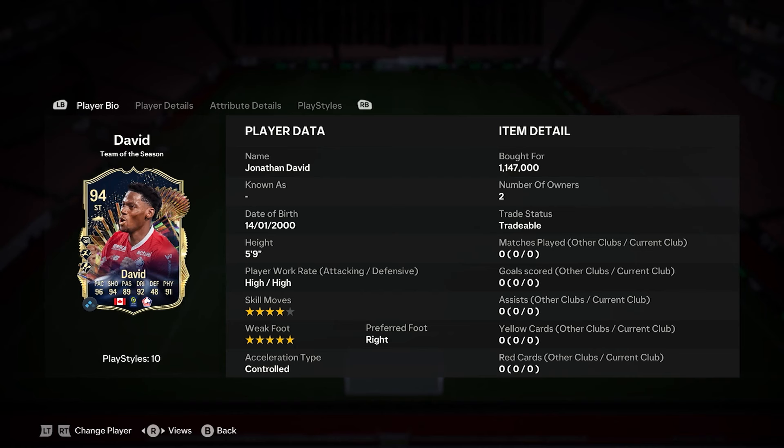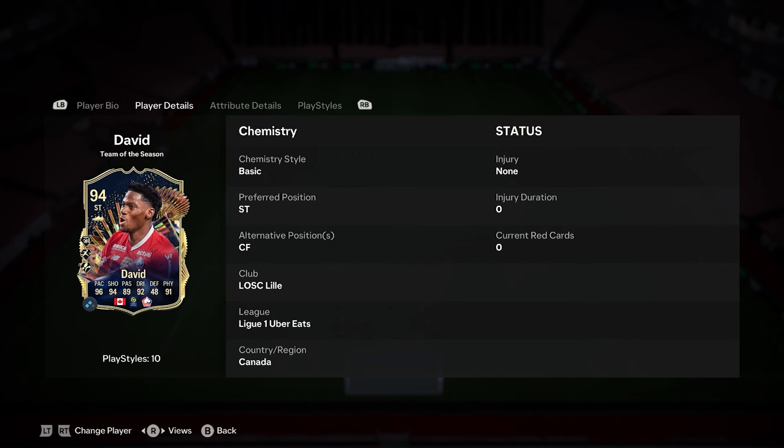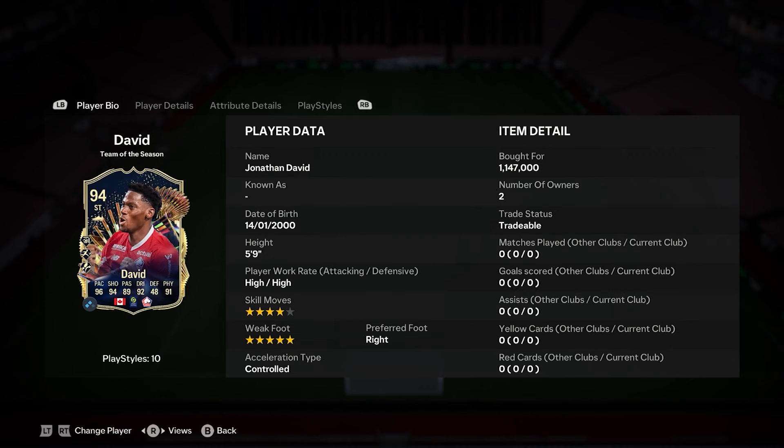So we've got Jonathan David, a beautiful striker, a little bit more expensive than Aubameyang and I can imagine he will crash massively. He is currently 1.14 mil. I'm hoping he's as good as the price says. Rapid, Finesse, Travella — some of the better playstyle pluses we've seen on a card, and he is a 4-star 5-star.